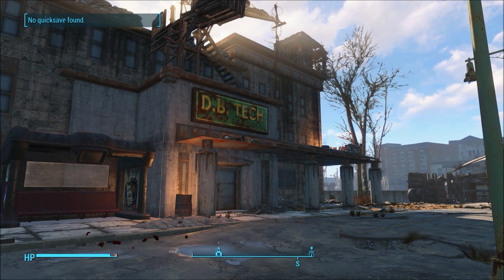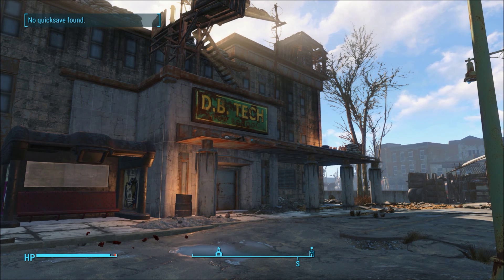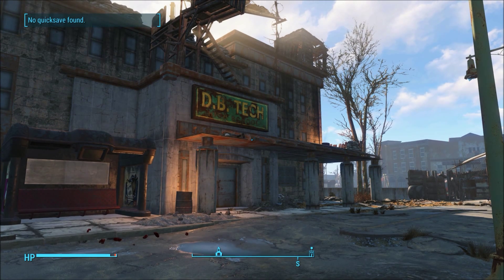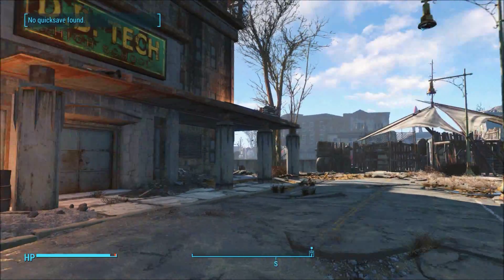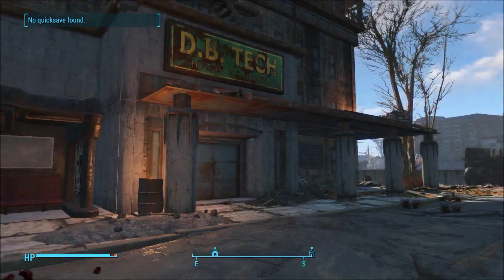Hello folks, Double Tap here and welcome back to the channel. We are playing Fallout 4 and this is just another short video showing you the location of the Bosco legendary football team mascot head. It is classed as armor, it is legendary, and this is where it is: DB Tech High School.